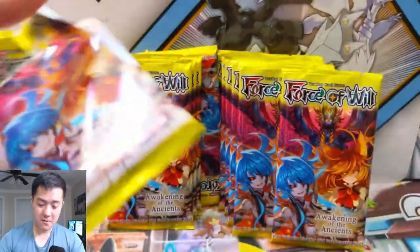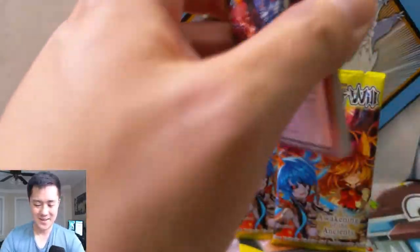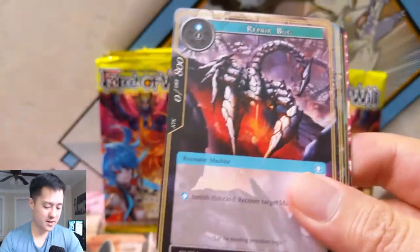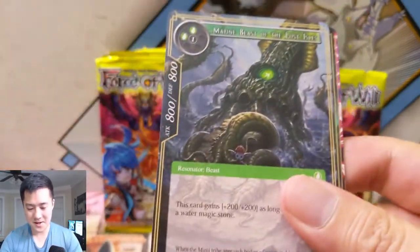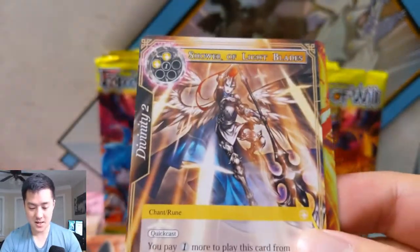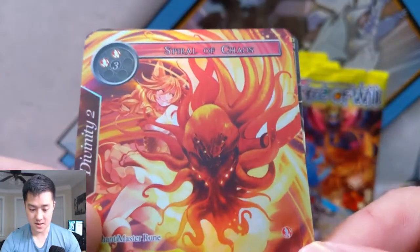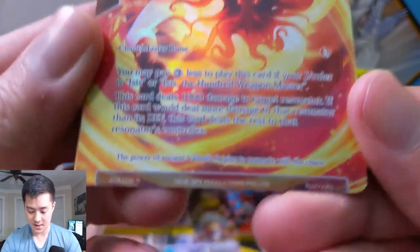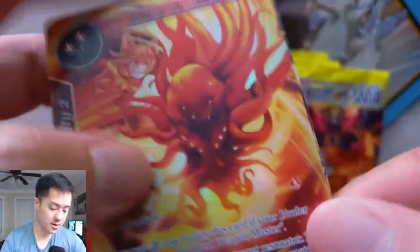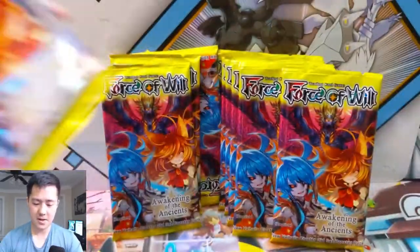Apparently there's an even better form — I'm not sure what could be better; maybe it's like Pokemon where it's all gold or all rainbow or something. All right, let's keep going. This is really cool — the only problem is I don't know what the jackpot hit is. Contract Force in the Sand. We have a Shower of Light Blades — we pulled one of these earlier — and then Spiral of Chaos which is a rare. I don't know anything about the ratios but I'm pretty happy with that full art SR.